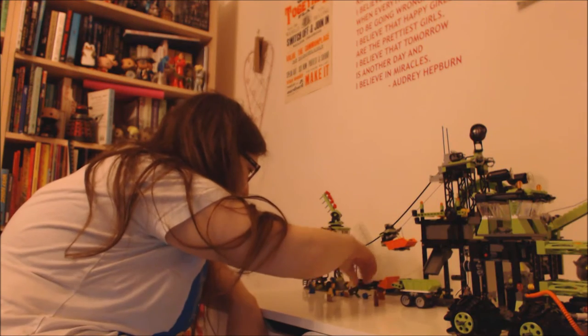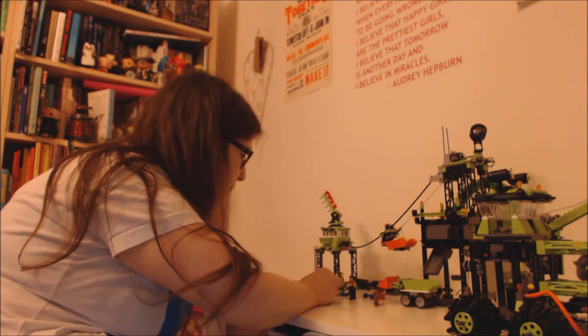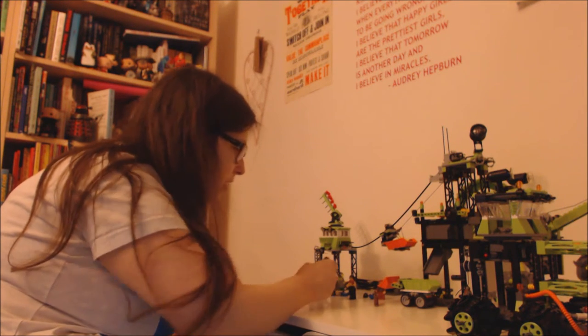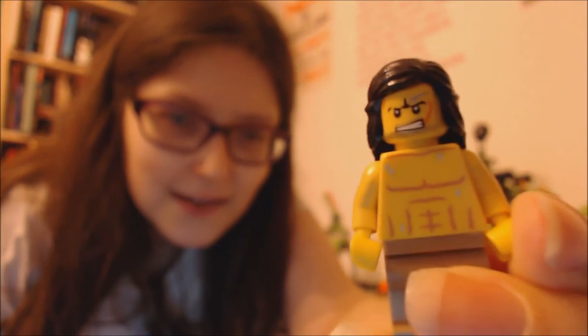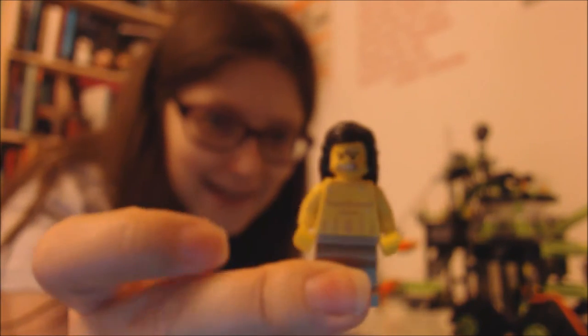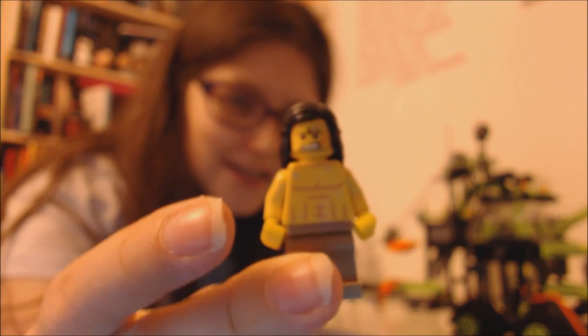And then here's George with his money: 'I will buy this man off you!' So this is my Ross - let me adjust my focus to give you a look at Ross. I actually borrowed his head off one of the Power Miners because I looked at the Power Miner and saw the red scar on his cheek and thought, it's Ross - I can use that face for Ross Poldark.